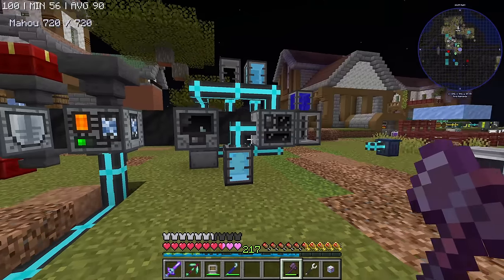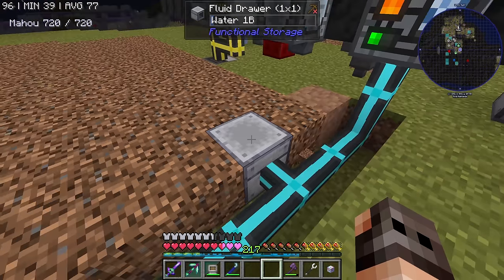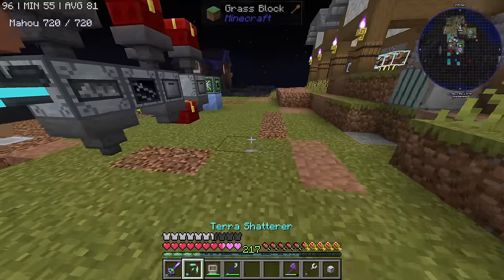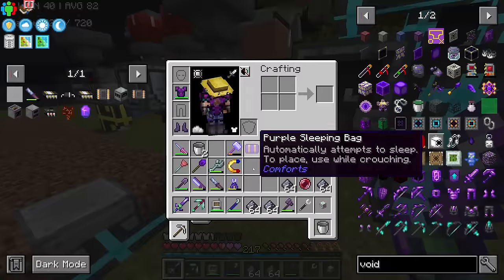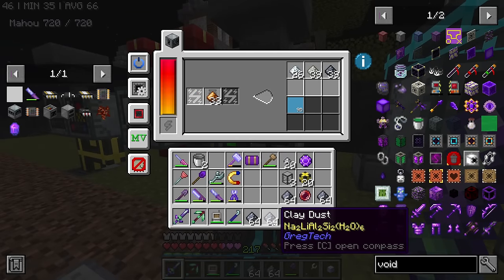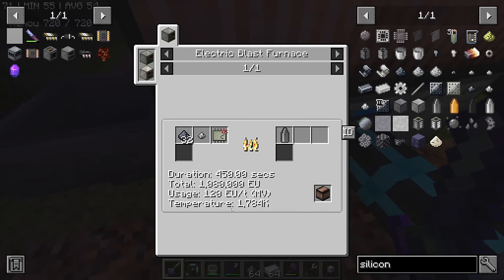I wasn't expecting things to go this smoothly, and we can actually move on. This is a drawer with one bucket of water — I know it's very stupid, but we're going to put it here and also install a void upgrade. Because the next thing we need is silicon, and we need it in incredibly large quantities. You get it from electrolyzing clay. The problem is that one of the byproducts is going to be water and I don't want water. Clay seems to be the best — it's way faster and gives a decent yield.